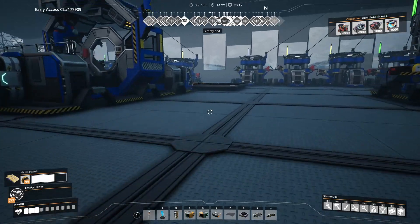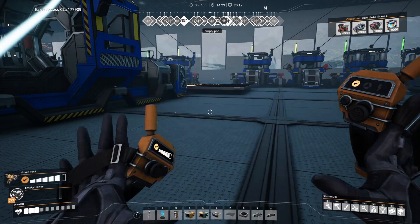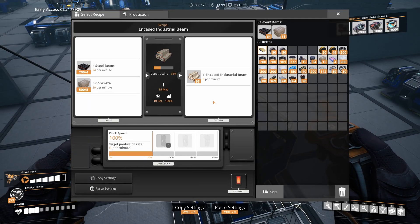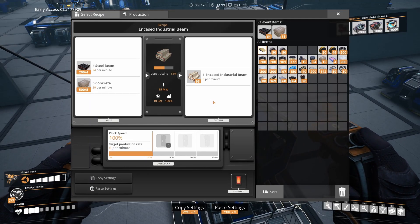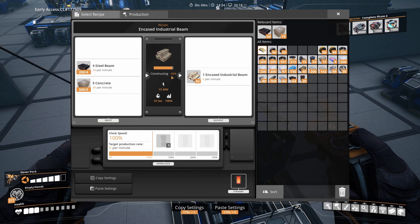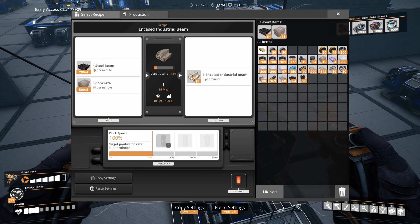Now we can go to the clean side and equip our Hoverpack. Let's look at the encased industrial beam production. We need 6 of these per minute, and one assembler is producing exactly that. Isn't it great when numbers match? This requires 24 steel beams and 30 concrete per minute.